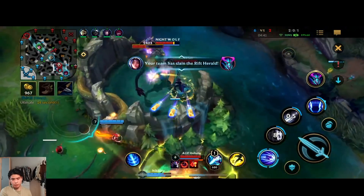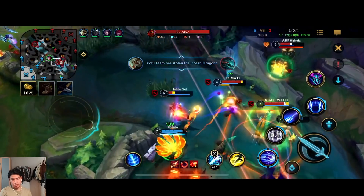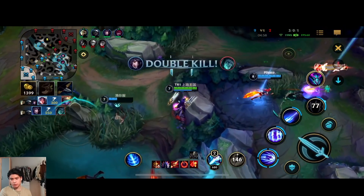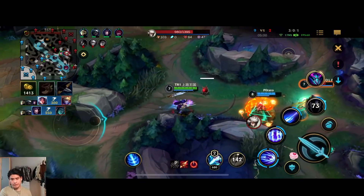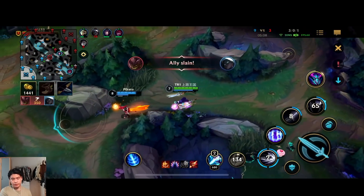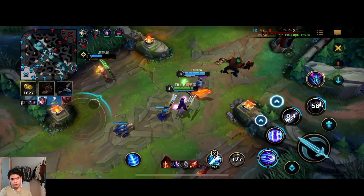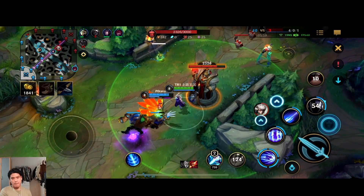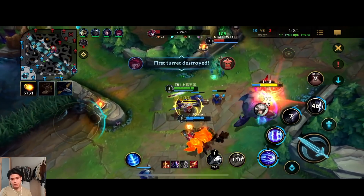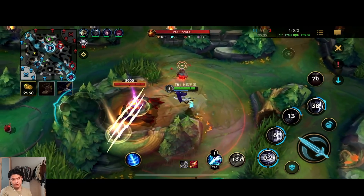Whenever you kill a minion you get one stack, and at max stacks you get bonus magic resistance. Ultimate — boom, he dies! Nice jump. Let's see if I can get that guy — try to stun him, he flashes out so he survives. But we got the dragon and a bunch of kills. I might be able to use Herald to secure the mid turret — might even be the first turret of the game. Bot got it, so we ended up getting two turrets: bot and mid. That's pretty good.